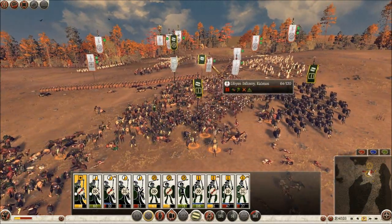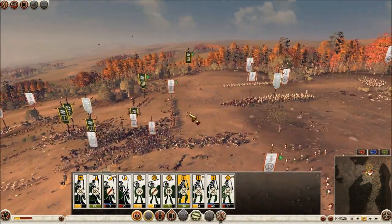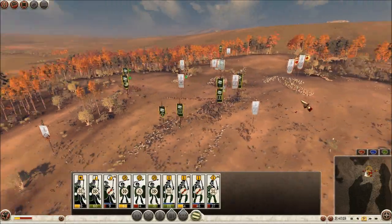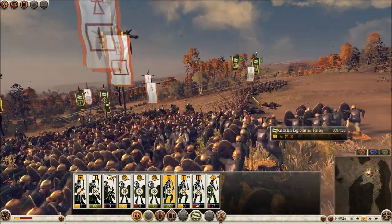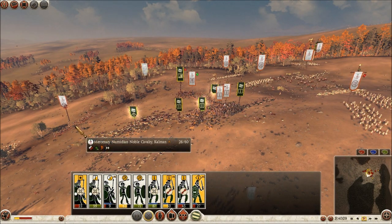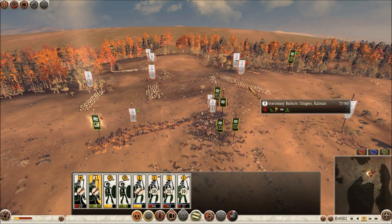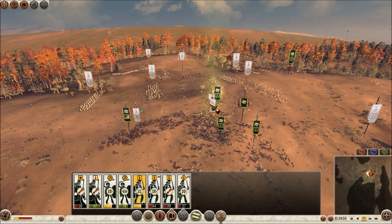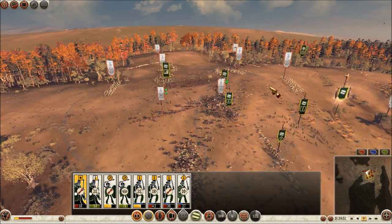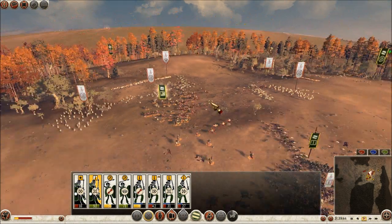Come on guys, keep moving, keep pushing in there — I want to get behind this pike unit right here, that'd be very beneficial. If I can take it from the flank over here that'd be great. Let's get these guys to take out these skirmishers. This guy's general's bodyguard is coming up against me now, I see what's going on.